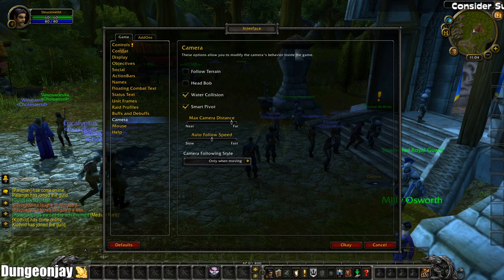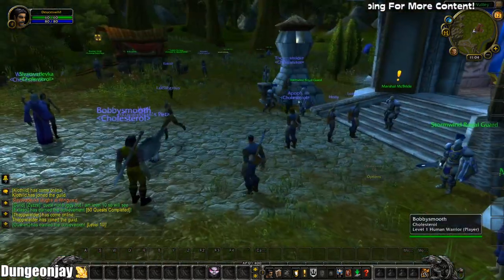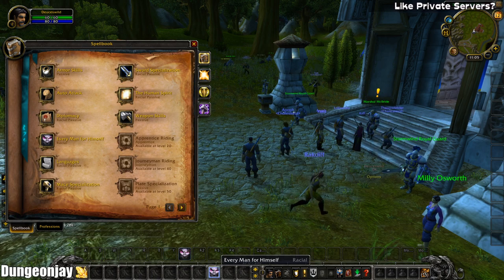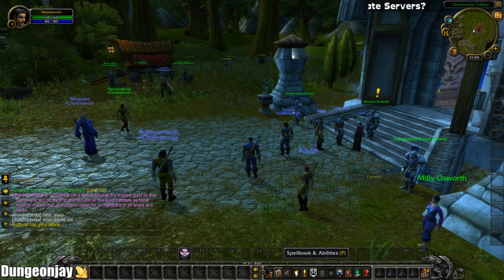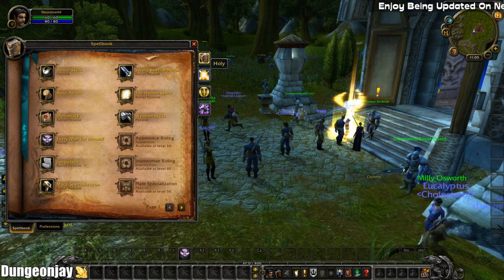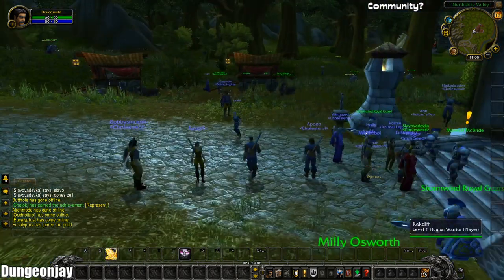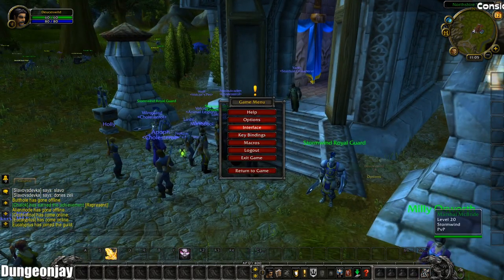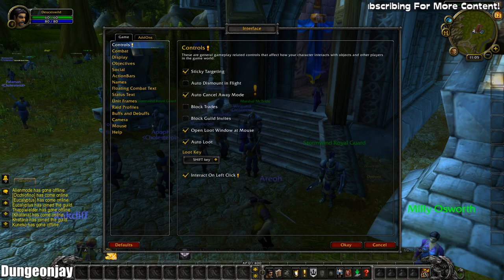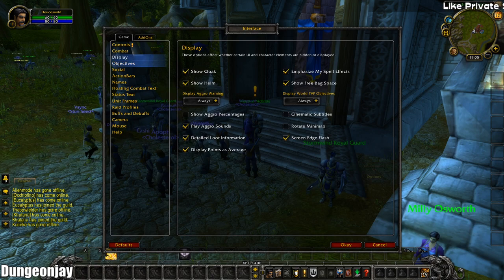Camera max camera distance — great, beautiful. I want to go ahead and set up my abilities. I've got Every Man for Himself — I'm going to put that at Z. I've also got armor skills, auto-attack, Mace Specialization, Sword Specialization. Right now I don't have many spells other than Crusader Strike. I'll move Crusader Strike to W and start setting up my action bars. I'd like instant quest text — I'm just kind of going through the settings real quick.